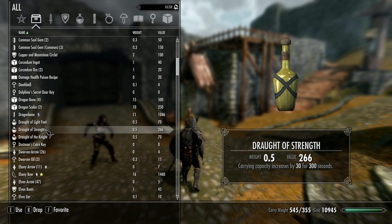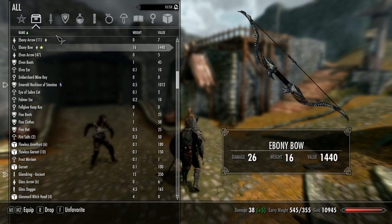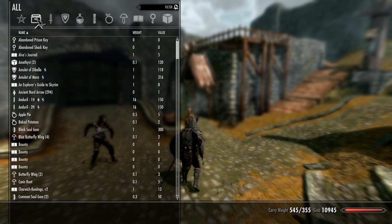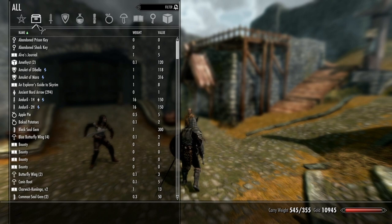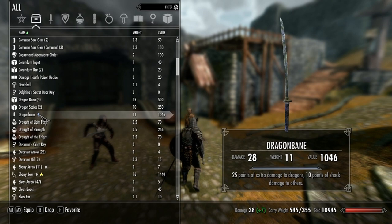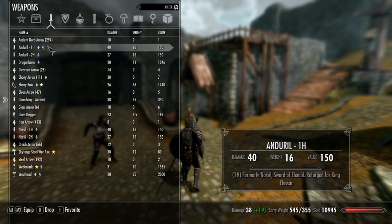Install it the same way as the New Vegas Script Extender — if you don't know how, there's a README, it's really easy. You have a filter where you can just type in a word and it finds the item. This is something that the game should have had all along. The UI was one of the most disappointing parts of vanilla Skyrim because it really felt like a console UI instead of something designed to maximize the potential of the PC. This is something pretty much everyone playing Skyrim on a PC should have — it's quite simply worlds apart.